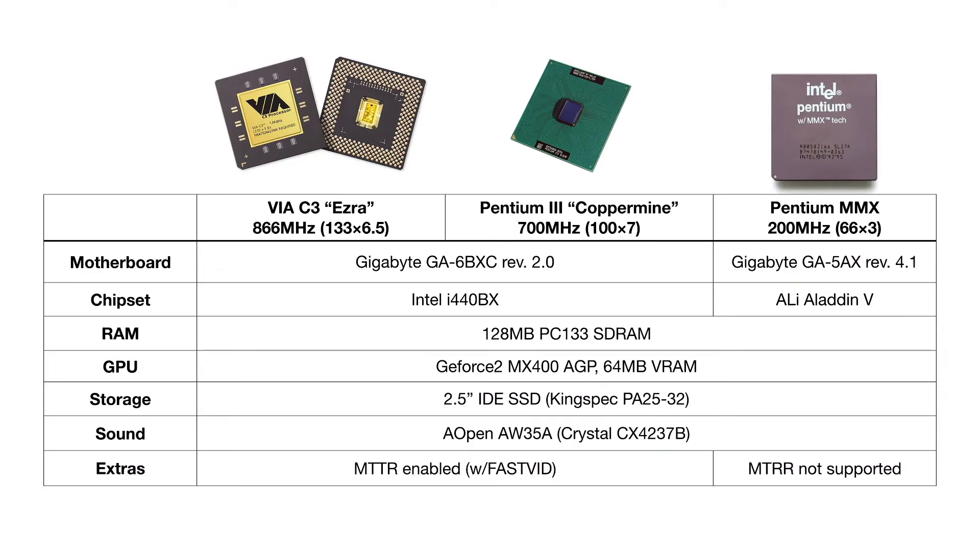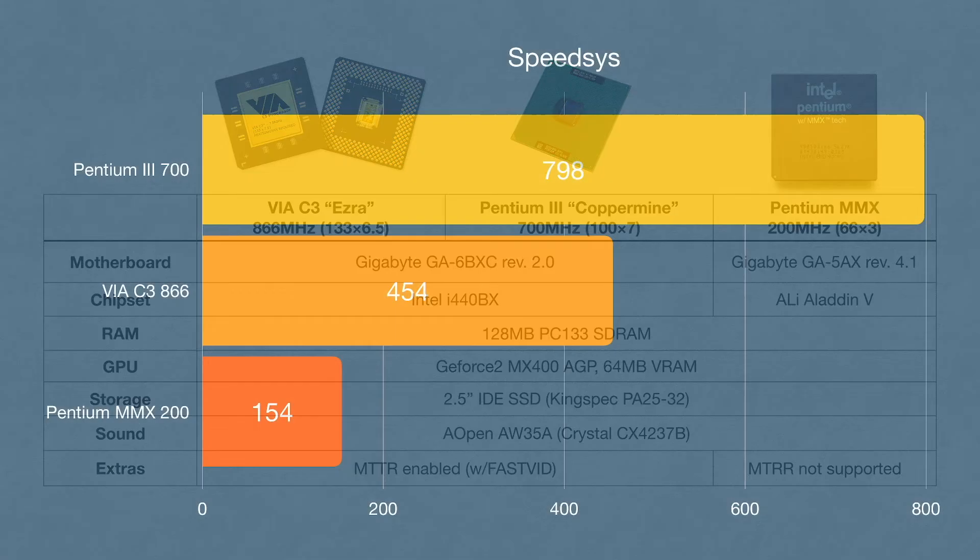Now let's get to some benchmark results. I have compared my VIA C3 running at 866MHz to a Pentium III Coppermine running at 700MHz, and also to a Pentium MMX running at 200MHz. The C3 and Pentium III were benchmarked in the same system, meaning that all components were identical. For the Pentium MMX I had to use a different motherboard, but the rest of the components were the same. Let's start with synthetic benchmarks.